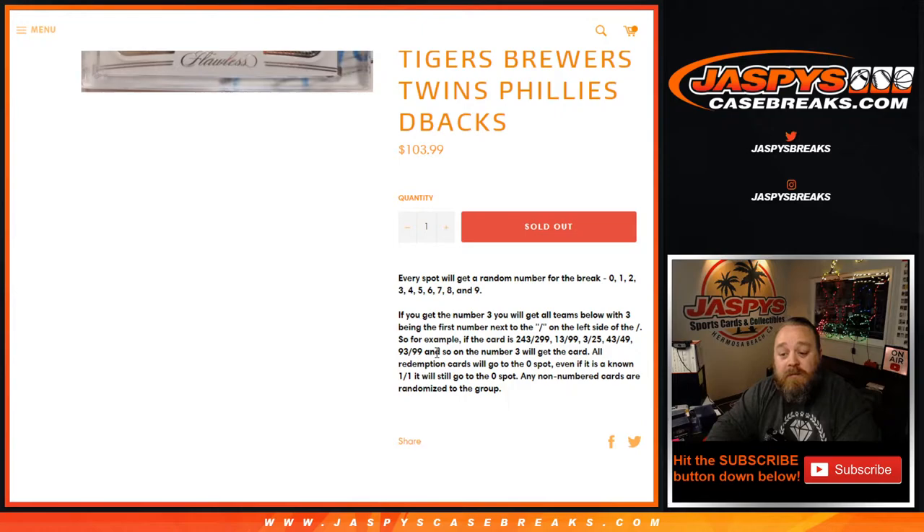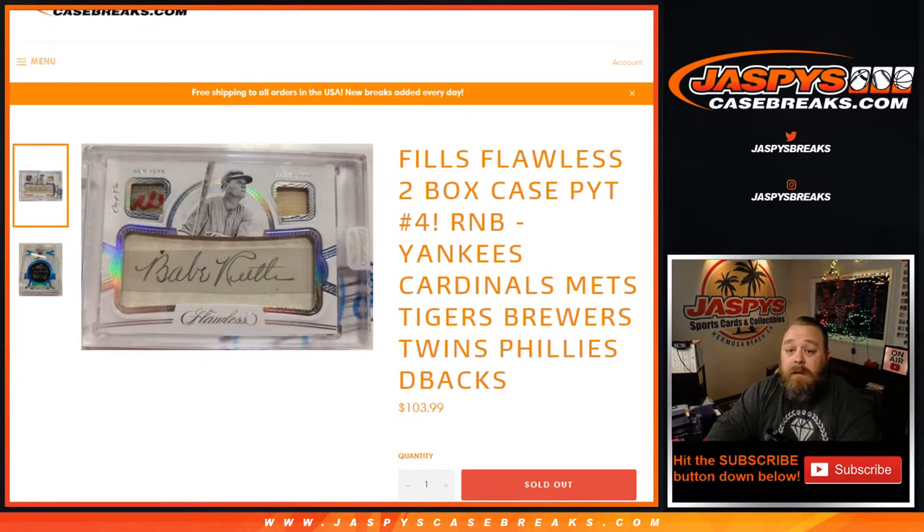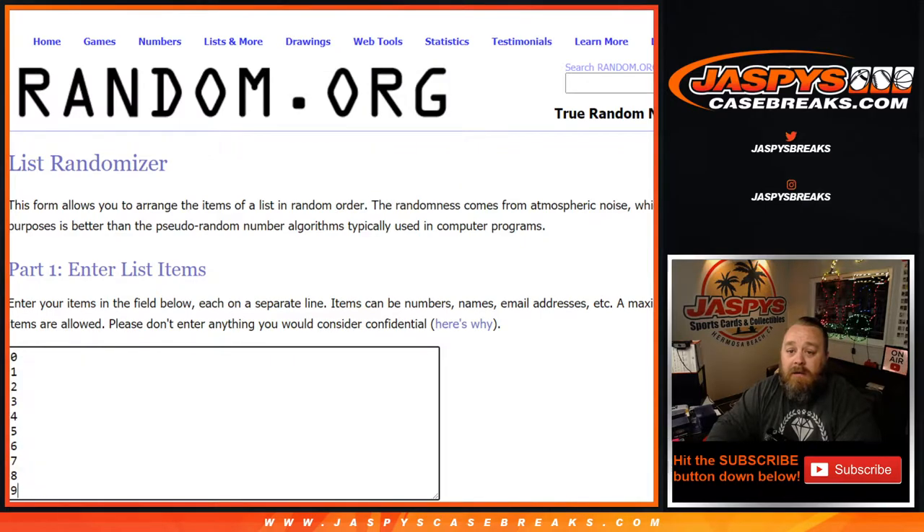All redemption cards will go to the zero spot, even if it's a known one-of-one, it will still go to the zero spot. Any non-numbered cards will be randomized to the group, though I don't believe there are any in this. Here is our list of customers from Daniel Owsley down to David Baker in the last spot, Mojo, and our numbers from zero down to nine.